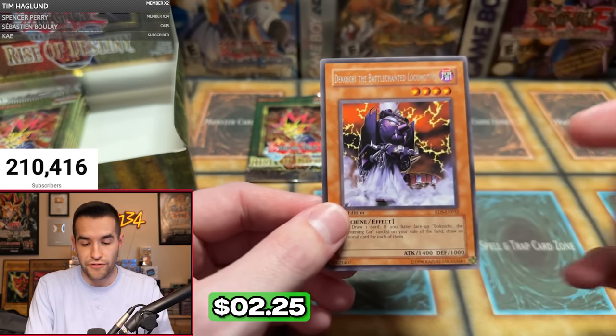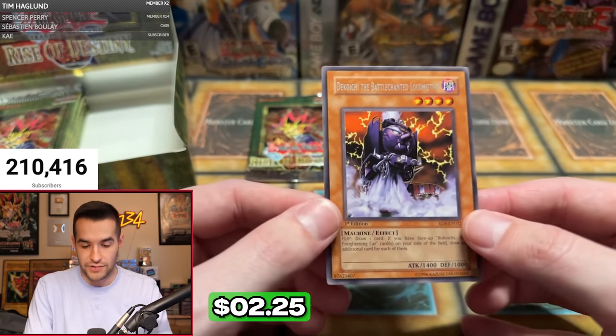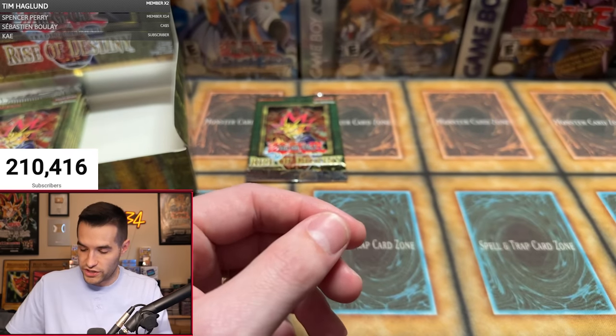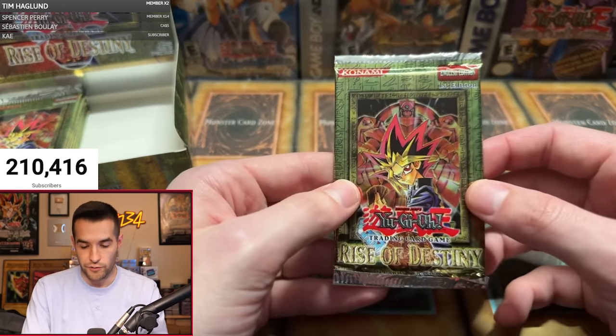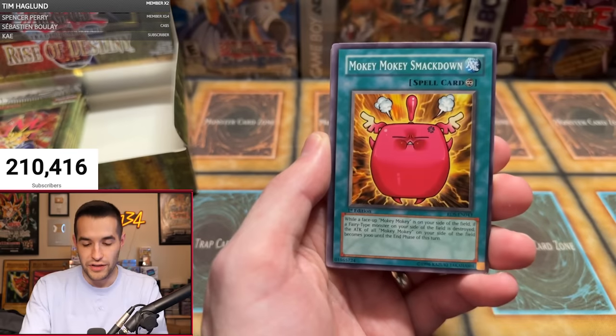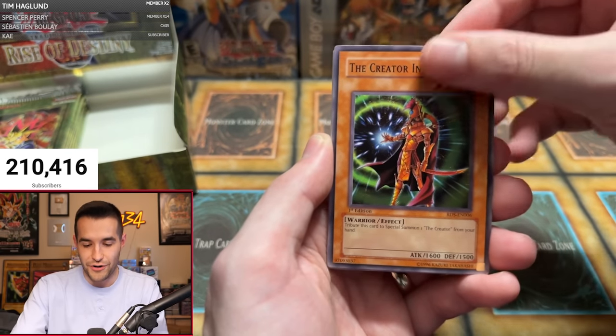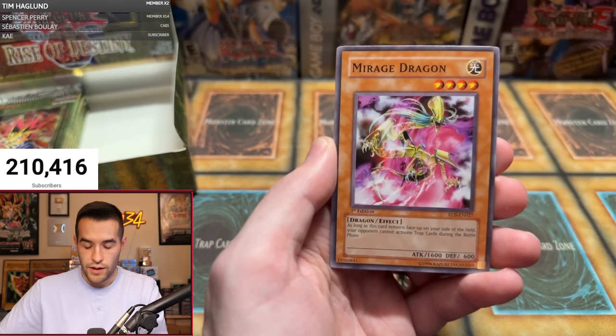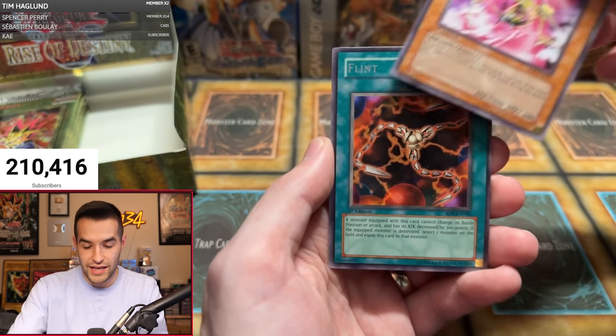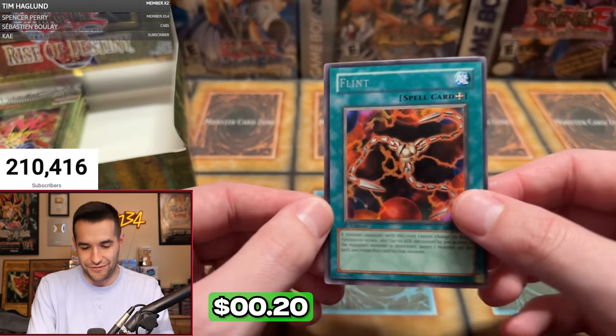And a good rare — Decoichi! This is the one we wanted. Very solid rare — it used to be worth more but it's down to like 4 or 5 bucks, still very solid. Pack two: Ballista, Mokey Mokey Smackdown, The Creator Incarnate, Woodborg, Harpy Lady 2, Creeping Doom Manta, Back to Square One, Mirage Dragon — and a Flint. Just three foils so far. This is such a weird opening — this has never happened like this before.